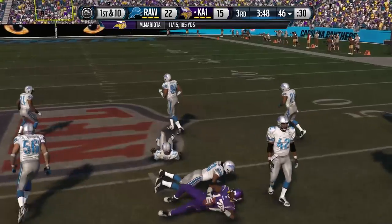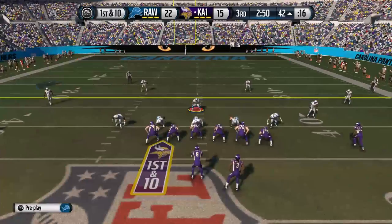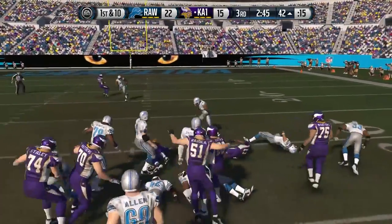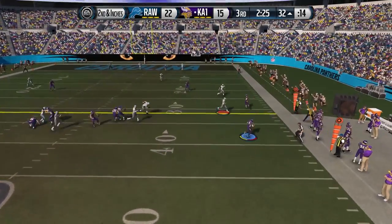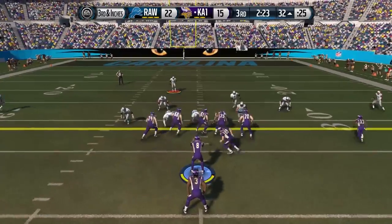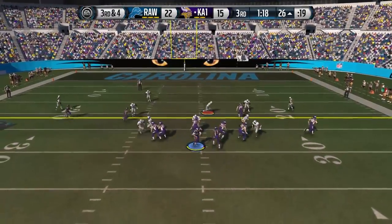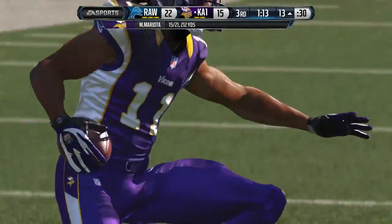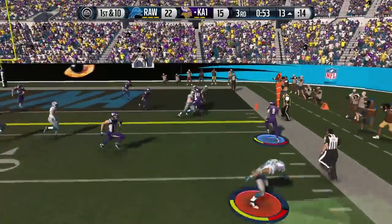My opponent takes over in the second half and throws it into coverage. Alshon Jeffrey with about three guys hanging on him — just doesn't seem to matter at all. My opponent continues to move the ball mostly through the passing game, but also a nice run — I think that's Todd Gurley with a beautiful run, picking up nine. Sets up a second and inches. I'm trying to cover that receiver — DeMarcus Ware, you've got to cover that, you've got to intercept that pass. That could have been a huge game changer, but my opponent did pick up the first down on the next play.